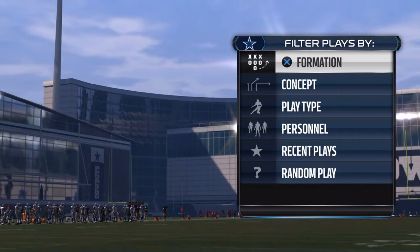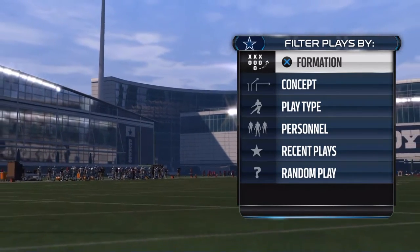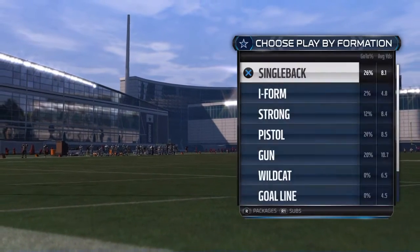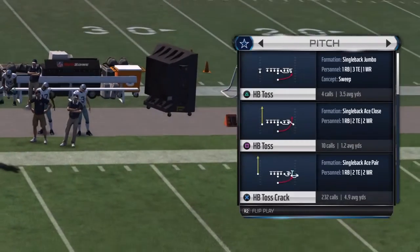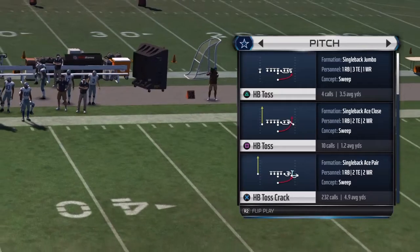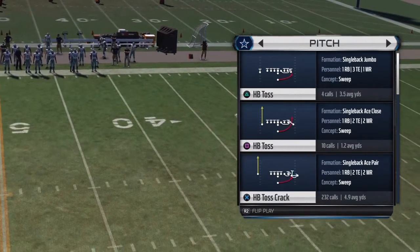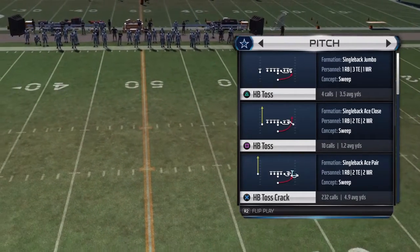It works especially well when you're at the 10 yard line on the right side — in that red zone. If you're in the HB toss crack, you want to audible to the Flanker Dig, which is a standard pass.